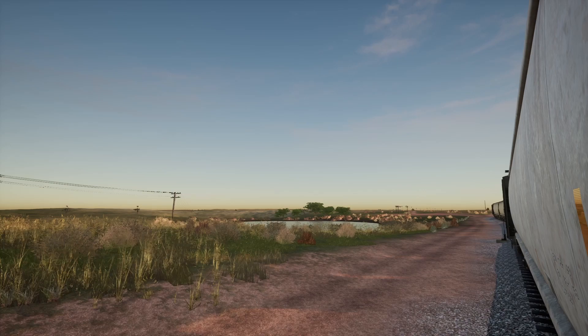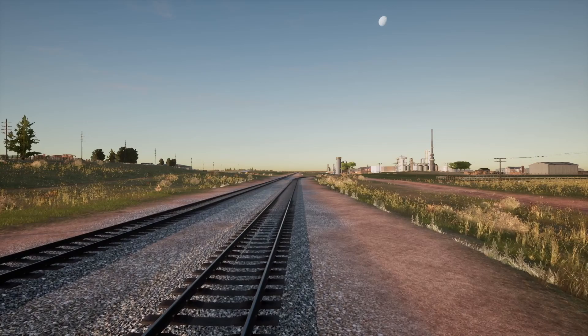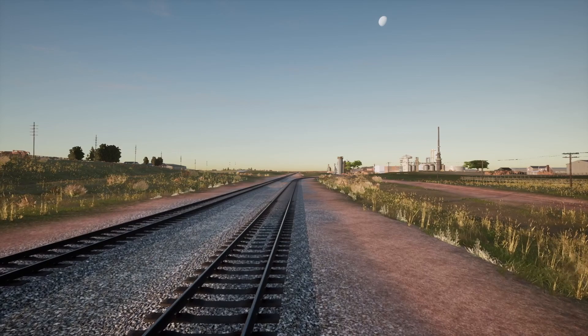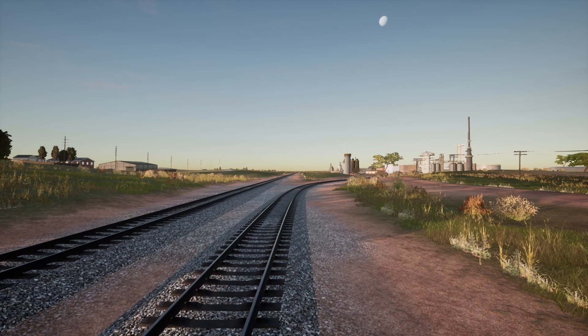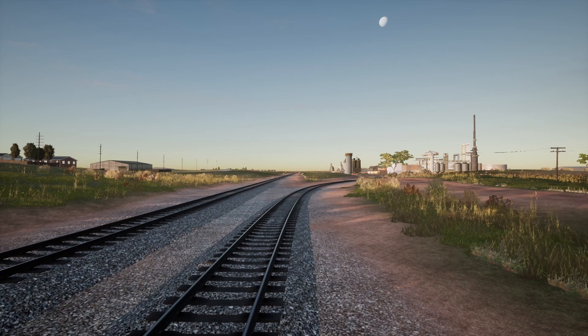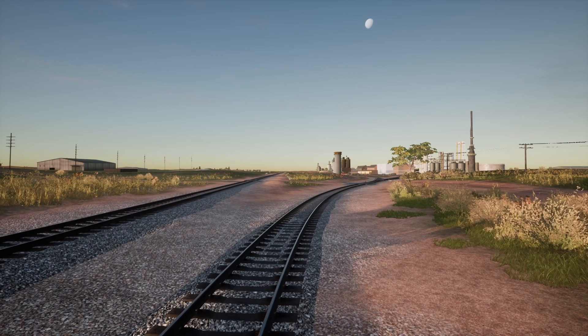Here's an annoyance: when you save in Sherman Hill and then go play a different route like Clinch Field, you come back and your Sherman Hill save is overwritten. What I do to get around it is build different profiles — each route gets a profile name. The save file is named with an underscore and your profile name, as a .sav file. By switching profiles, each route can have its own save. I'll show that in a minute.